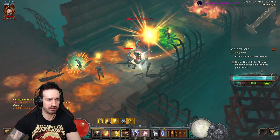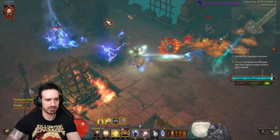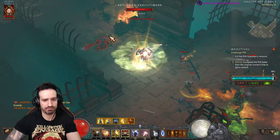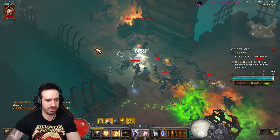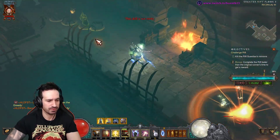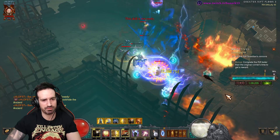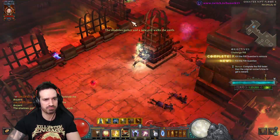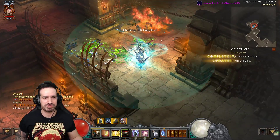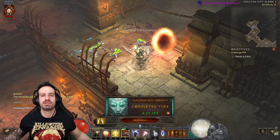That may happen on your first few runs because you're not used to playing Crusader or playing with Stone Gauntlets — it's fine, it's normal, don't stress. Just keep retrying and restarting the challenge rift. Please don't lag out now, I want to complete this. Heaven's Fury, smash him down — damage reduction is not an issue for this one this week. We got 4:29. That'll do! What time did you all get?